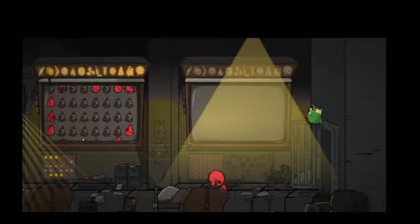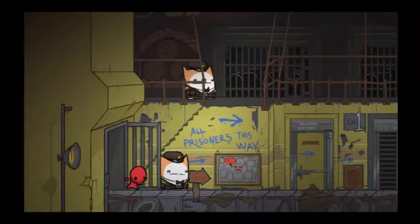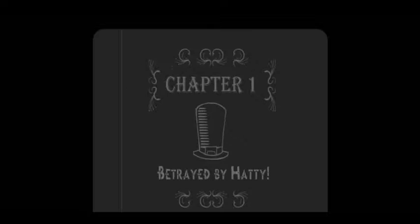Give me a sec, just trying to learn the controls — there you go. We'll go to chapter one: Betrayed by Hattie.